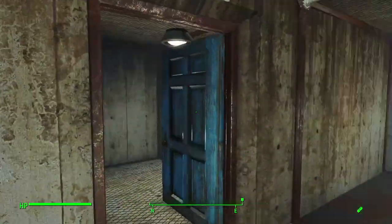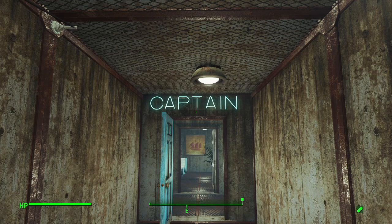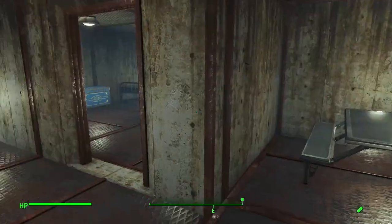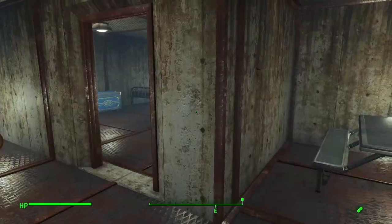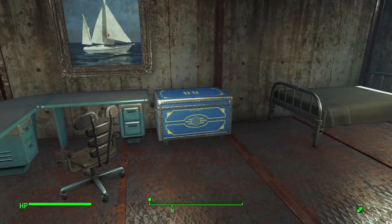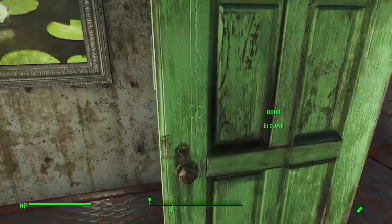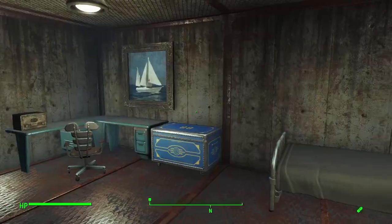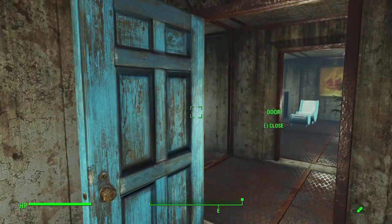Down here we have a couple more general quarters, but also my location. Normally I put overseer's quarters, but for the Far Harbor DLC I figured Captain was more fitting. This is a lot more humble than what you normally see for my overseer suite. We have a couch and coffee table, a dining table, a small work area, some chests and dressers, and a private lavatory — so there is quite a bit of luxury for wasteland standards, but it's not the most extravagant thing I've ever built.